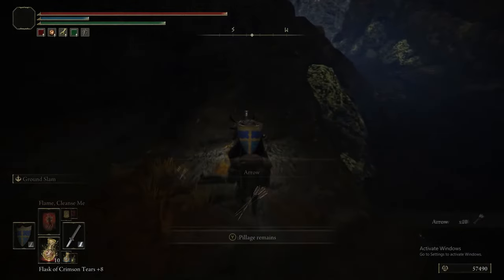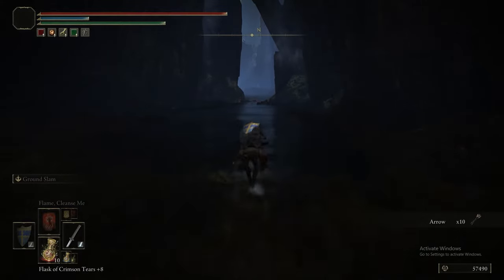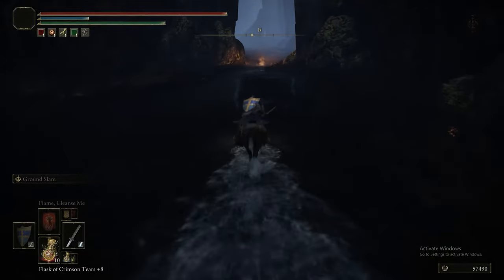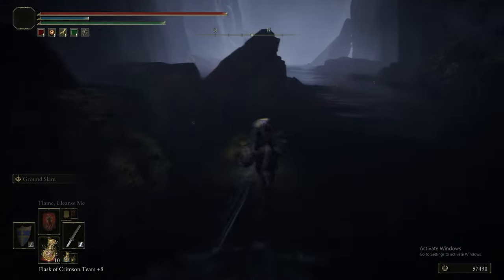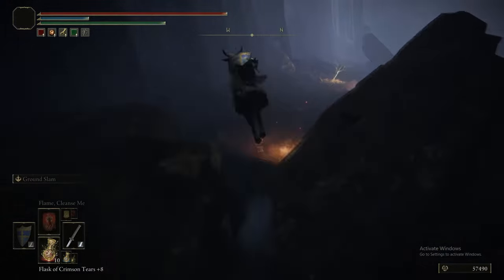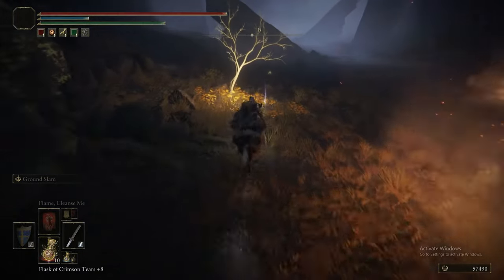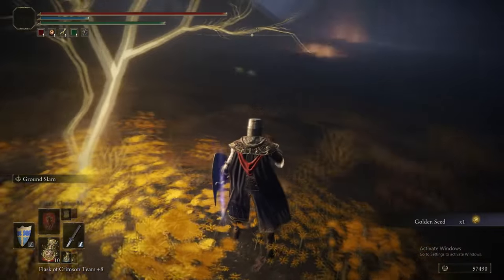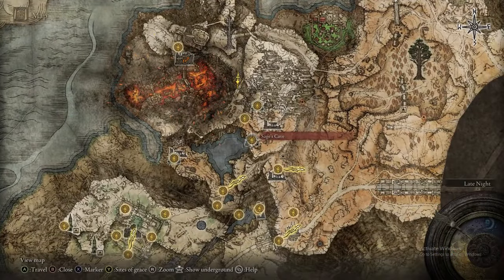We got Barrage from that Scarab — it's a bow Ash of War that lets you fire out a bunch of arrows in quick succession. And now where we are just now is the start of Mount Gelmir. Mount Gelmir has a top half and a bottom half — this is the start of the bottom half. We're just running in here quickly to grab the Golden Seed because there's no enemies, so we might as well.